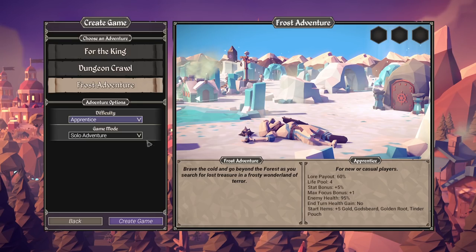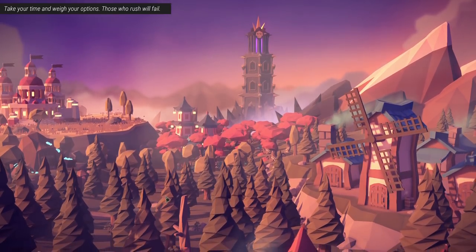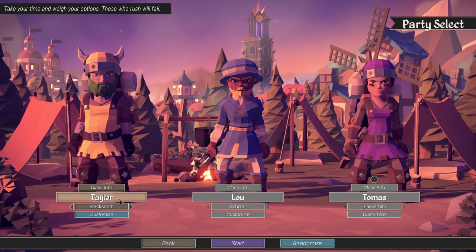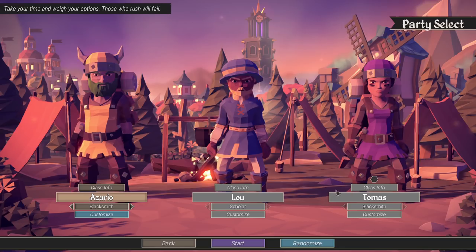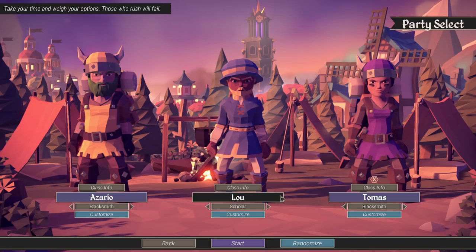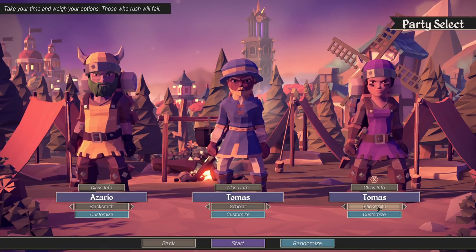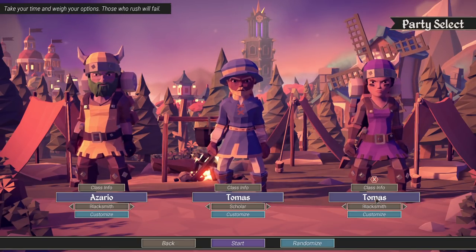Roguelikes are typically tough, and For the King is no different. While many of its story beats and gameplay mechanics are familiar, For the King is quick to punish you if you don't play smart. Players can test their skills in three different campaigns: The Brink of Chaos, Dungeon Crawl, and The Treasure of Frostbit Peak, which was added at launch. These three campaigns differ heavily in plot, though they serve more as a means to an end. That said, gameplay stays consistent between the three, and should be quite satisfying to those familiar with tabletop RPGs.